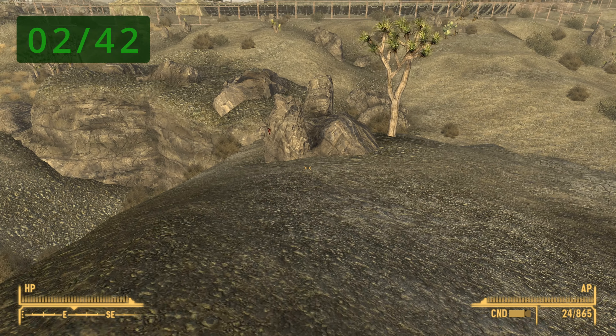You will find another one in Cannibal Johnson's Cave — fast travel and it should be right in front of you. The next one can be found at the Cazador Nest; be aware of the Cazadores, and look to your right. The next one is found at Chance's Map — fast travel and it should be right in front of you.